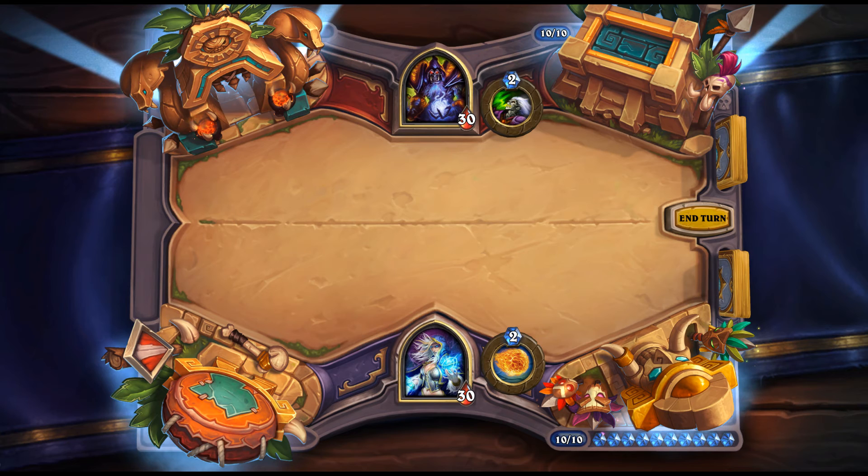Arena Fanatic: 4 mana, 2/3 — Battlecry: give all minions in your hand +1/+1. Seems a bit slow. Interestingly the art shows a bat on its face, which connects it thematically. There are cards that profit from hand-buffing so having a neutral card that does this seems okay. All cards that synergize with Bolvar and similar effects also benefit from this.